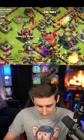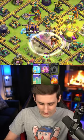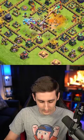Blimp pulls a seeking air mine, takes some damage, and with an invis rage we make it. There are some ice golems that have popped up. They're onto the town hall now, taking out the scatter shot, and another invis so they can try to step in for the sweeper. They grab that, but we got some nice value through here.